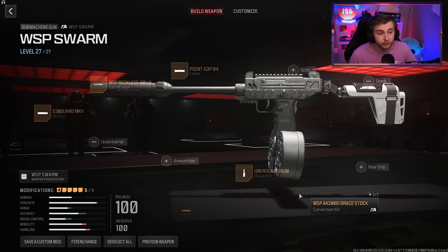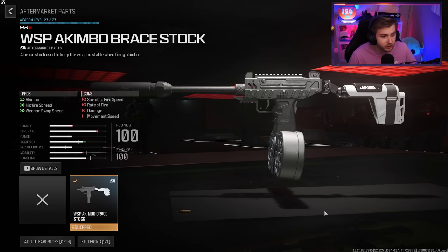I think it's time that we start using some aftermarket parts and test them out in zombies. The conversion kit I'm going to use today is for the WSP Swarm. This one just came out with a weekly challenge, so might as well go ahead and see what it can do. But this conversion kit's a little bit different from what we've seen — this one just makes it so you can use a Kimbo with a WSP Swarm. Other ones will change like the fire rate of a weapon or completely change the make of a weapon. This just gives you two of them and I'm all for that.